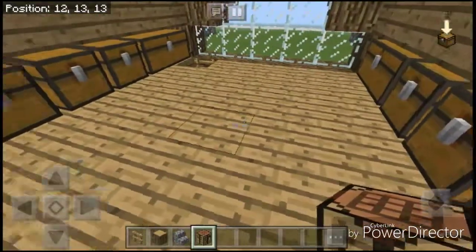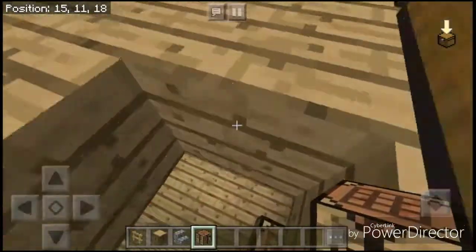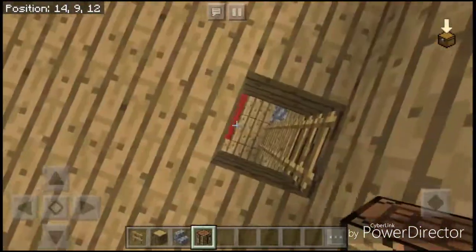Finally, up to the attic. In the attic, I have more storage. If you're wondering how I did this, you can see I have a trapped chest here — the reason I did that is because if I didn't, it wouldn't look even, and that would really annoy me. That is the end of the tutorial.